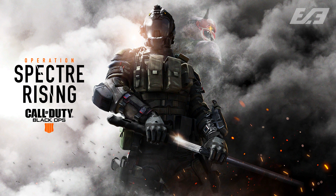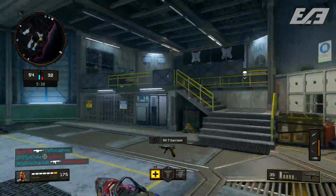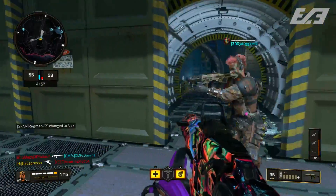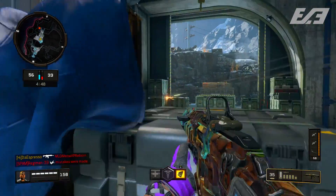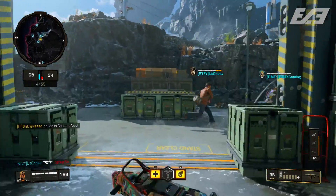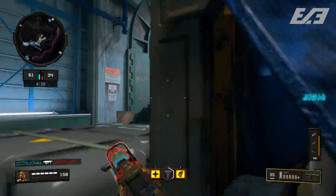Outside of that, Xbox One and PC did get the Operation Specter Rising content — Specter, a new Blackout map, a new Blackout game mode, three MP maps for Black Ops Pass holders, a new Gauntlet in Zombies, and more. At its absolute base and core, the new operation is honestly a lot of fun. Specter — even though I'd probably still prefer Crash — is a really cool addition to Black Ops 4, especially since toggling to third-person when activated is quite a developmental hurdle. It just sucks that those small victories get overshadowed again by stuff that ultimately doesn't help the game.